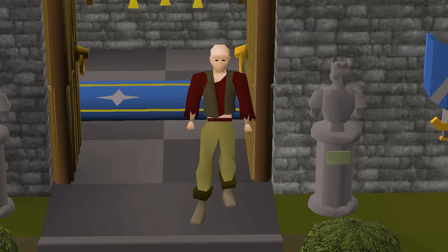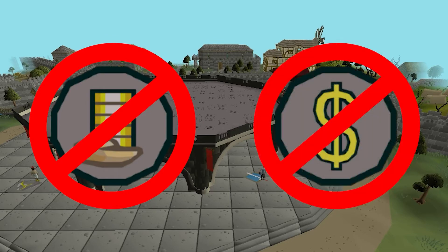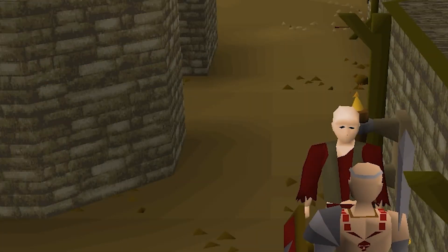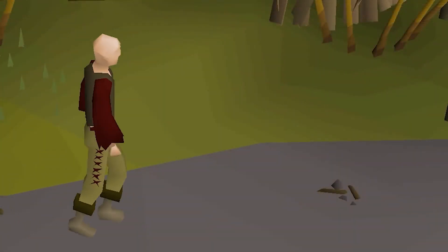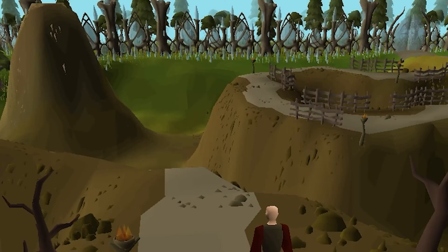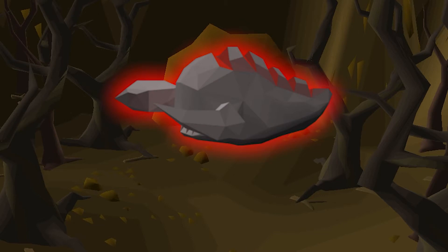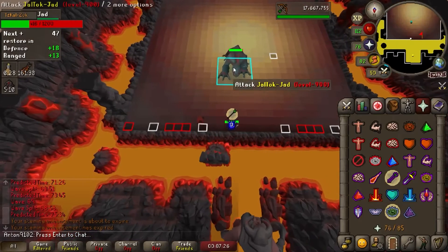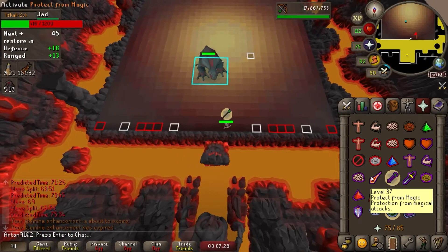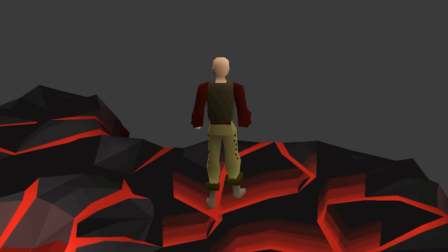This is Voluntas, my Ultimate Iron Man. As an Ultimate Iron Man, I cannot trade nor use a bank, but I decided to push my restrictions further and became a Slayer Pure Account. My Slayer level will not be going above 1. This locks off many items and conveniences that Slayer provides — and what for? Yalnibrek, a pet received at a 1% chance from the Inferno, one of the most difficult pieces of content in the game, a symbol of mastering the Inferno. And for me, conquering it without Slayer.